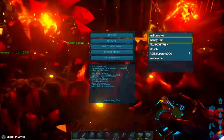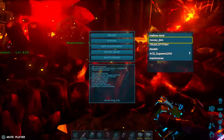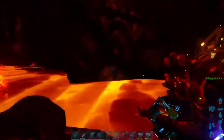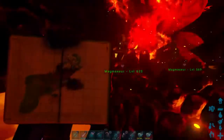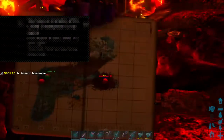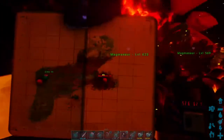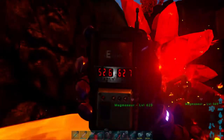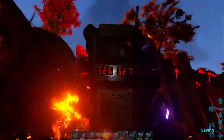I'm here with a few other people with my female magmasaur and my male magmasaur. This is our location on the map. We are over at the right magmasaur breeding area. Our coordinates are currently 52.6 latitude and 62.7 longitude.